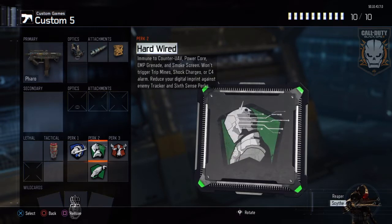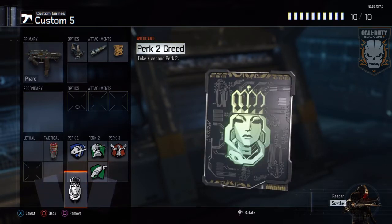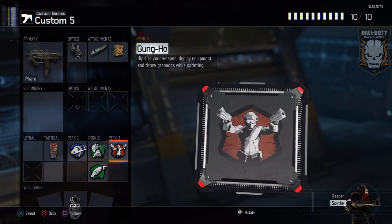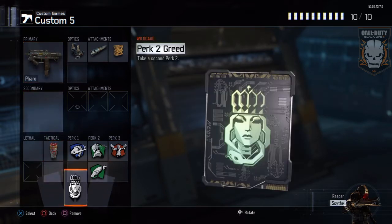I like to use Hardwired as my perk 2 — it counters UAV, power core, EMP grenades, and stuff like that. For my wildcard I have Perk 2 Greed so I have two perk 2s, and my second perk 2 is Scavenger. For my perk 3 I go Gung-Ho — hip fire your weapon, deploy equipment, and throw grenades while sprinting. I like that a lot.